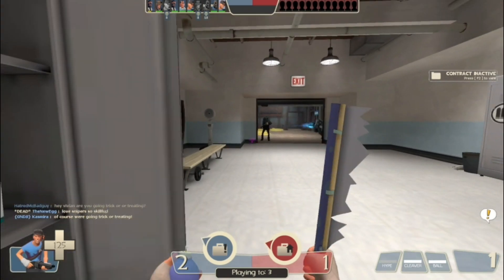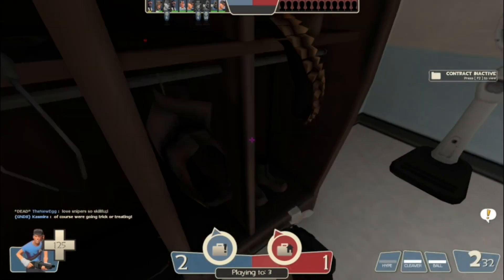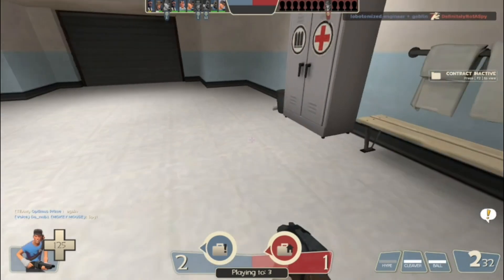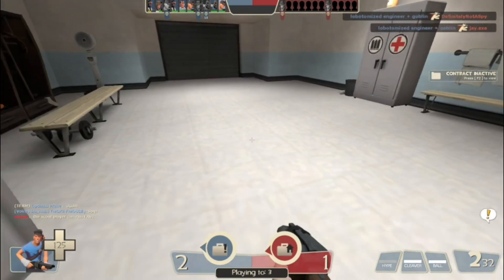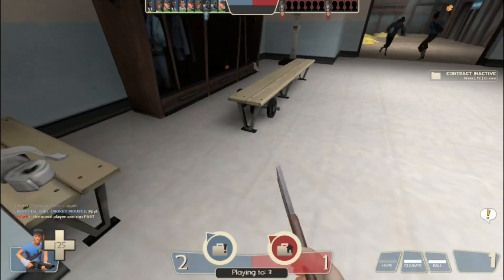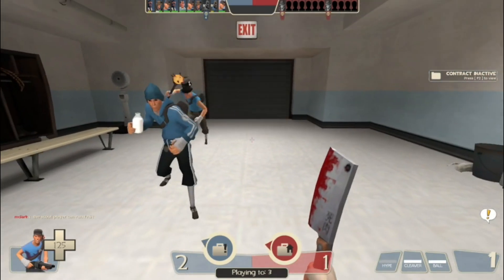Hey guys, welcome back to another Team Fortress video. Welcome back to a new series I'm going to be doing. I'm going to be walking you guys through the Team Fortress 2 campaign, so we're going to start out with number one. I have it set so enemies are turned off because I don't like them.